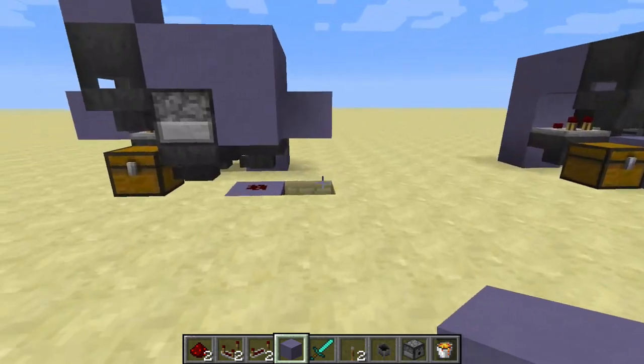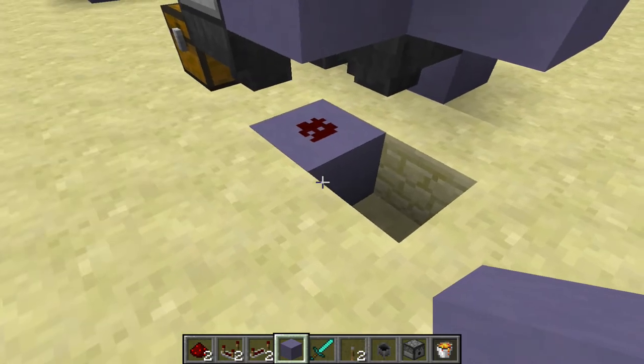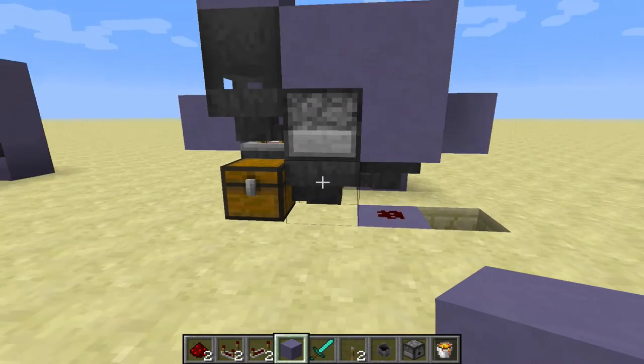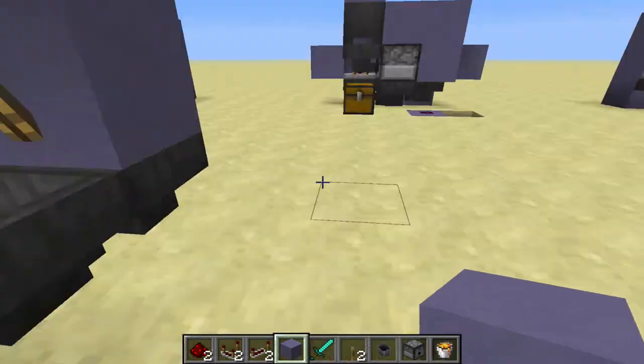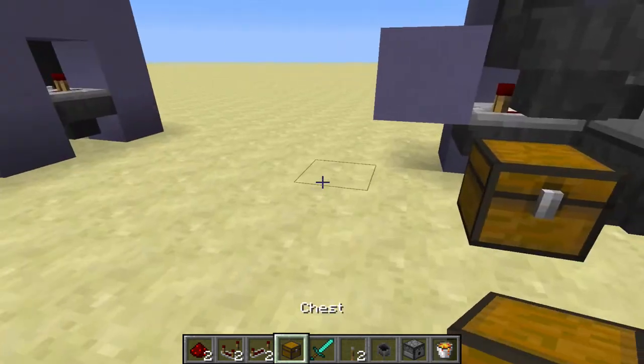So in this design, if you're already not concerned about this extra block because you're not building this in the sky, this design is more efficient both in terms of resources and also in terms of not losing the stuff that shoots out here. So let's go ahead and build this piece by piece, layer it up.